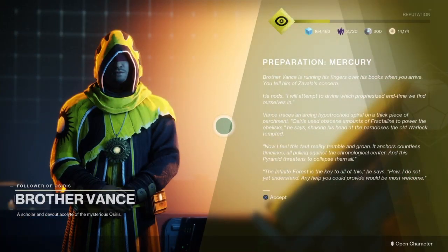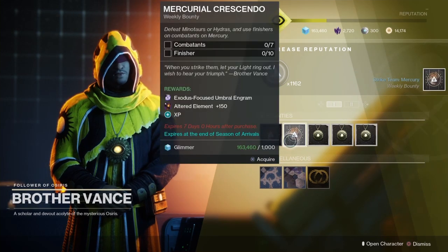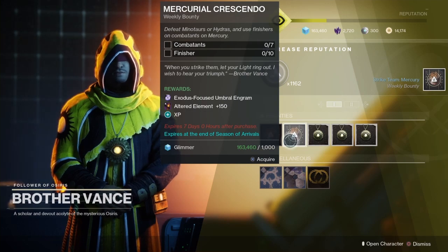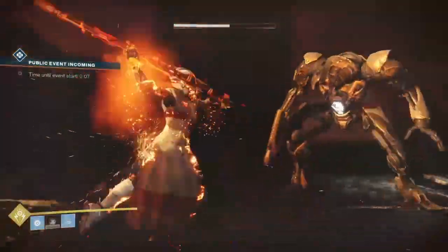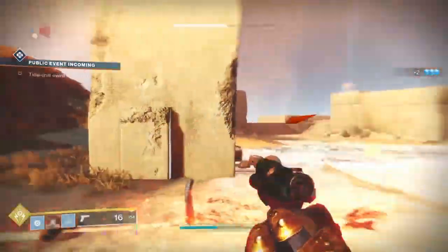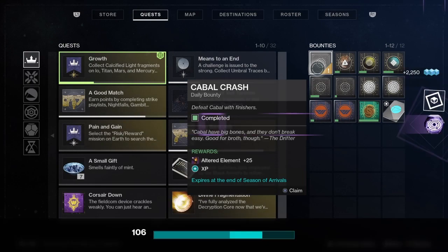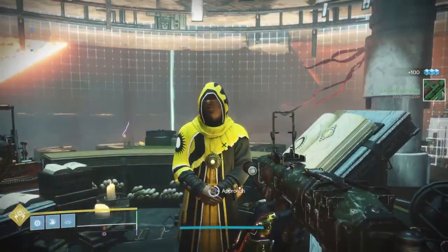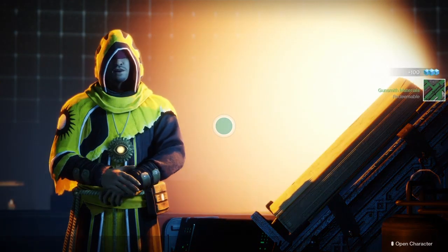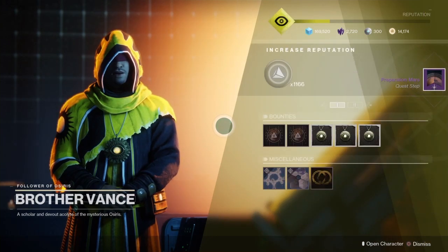From there, head over to the Lighthouse because the next part of the quest step will have us talking to Brother Vans on Mercury. Pick up your quest steps from Brother Vans — don't forget to also pick up those weekly missions, because that's what you need to progress this quest step. This one was one of the easier ones for me. I ran around the planet, took out most of the Minotaurs and Hydras, did some finishers, and I was done. Pick up one of those new Embryo Engrams and you're on to the next part, which is returning to Brother Vans.